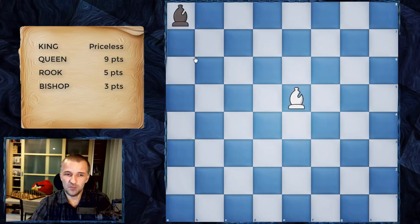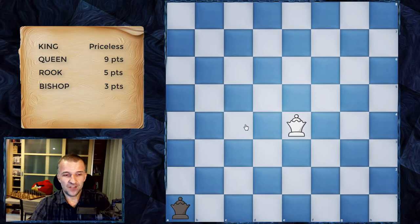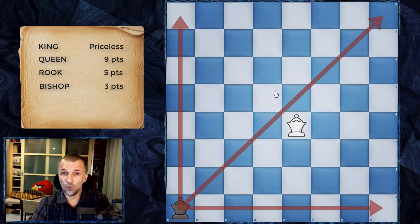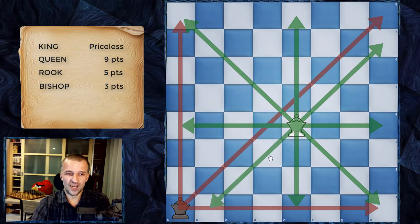The bishop is worth three points, so it's not as powerful and valuable as the rook. Now we have the queen, which is the most powerful piece on the board. It can move like a bishop and also like a rook. The queen in the corner can control seven squares on the rank, seven on the file, and seven on the diagonal — 21 squares in total. The queen in the center is much more powerful: seven, seven, seven, and six squares.